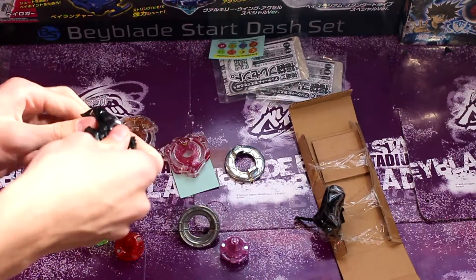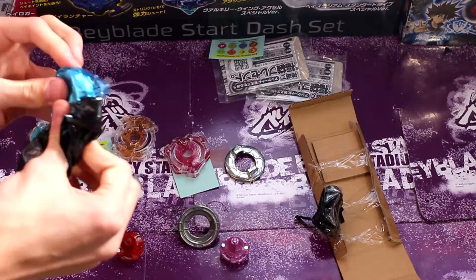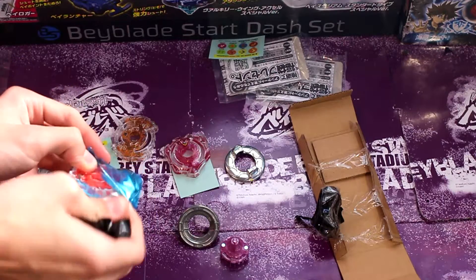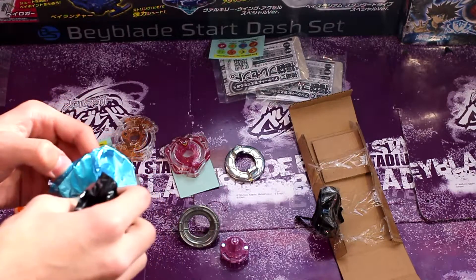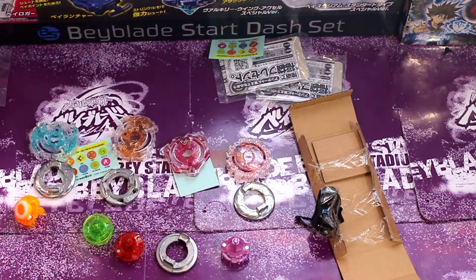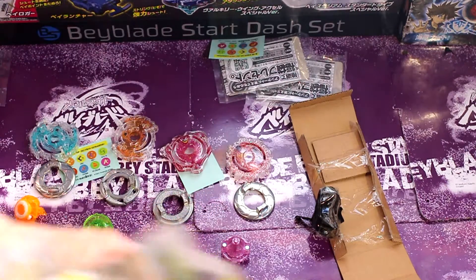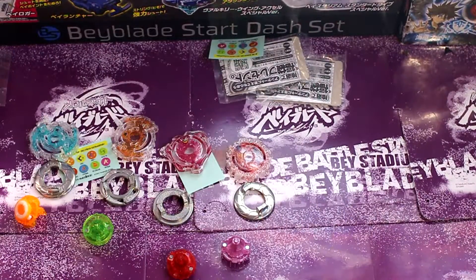We have four more random boosters to go after this — very exciting, we don't know which ones they could possibly be. Now if I can get another White Spriggan — those are the Beys we pulled in this set of unboxings.